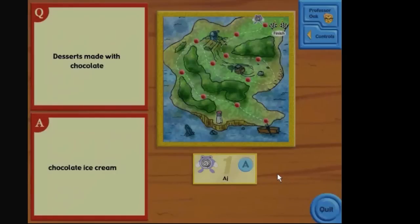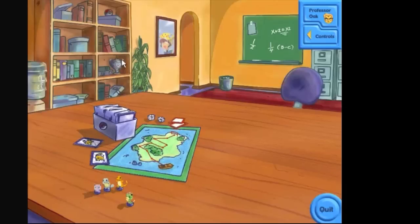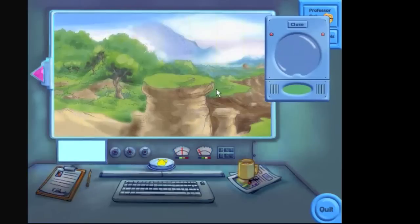Chocolate ice cream — is that made with chocolate, I wonder? Hooray, I won. I wasn't playing against anyone else. No, we're not doing that again. Hey, there's a picture of Ash and Pikachu. And I cannot click on anything else in this room. I can't exit either, so I can't go back to that menu screen. How come there's Squirtle pieces? I wanted to use those pieces. Whatever.